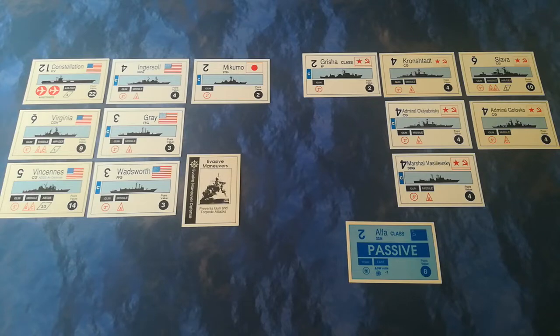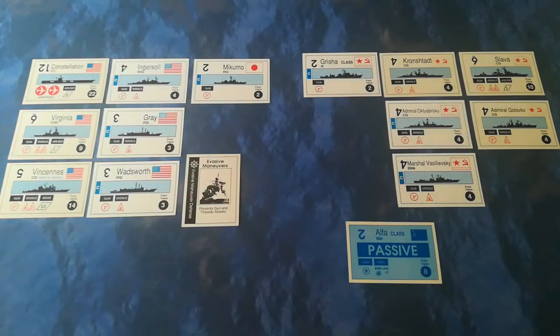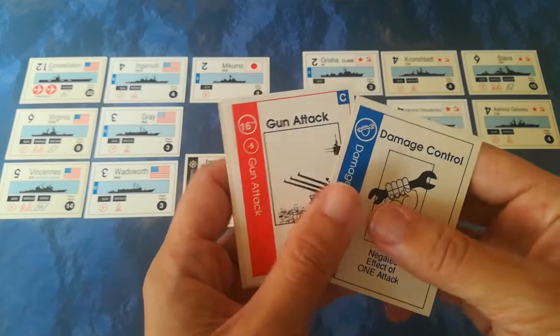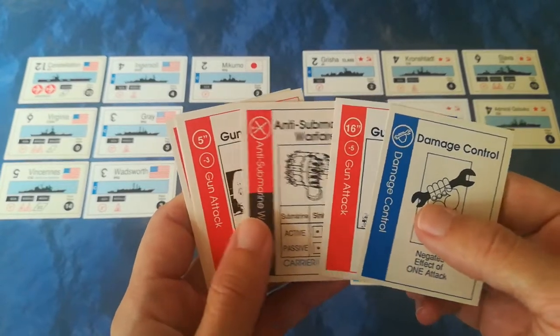Over to the Soviets - they're somewhat shaken but still in good shape. They have survived a heavy bomber attack from a land-based airfield somewhere. They know that the US fleet has played some kind of defensive card but don't yet know what it is. They're going to start by making their fog of war roll and they get a two, so that's only two actions. That is not all that good.